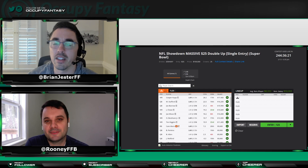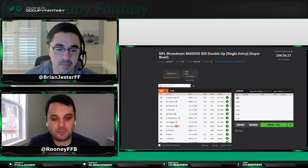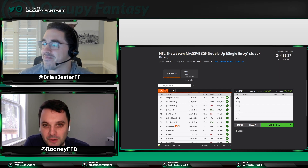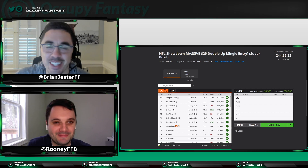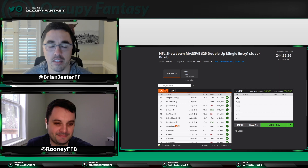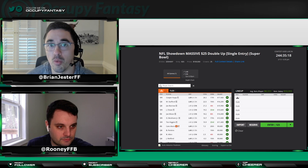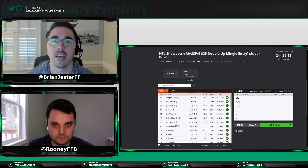Chris makes his own projections, so it's going to be great insight for this particular video. In this video we'll talk about general showdown low-risk strategy for 50-50s, double-ups, and head-to-heads. We'll talk about Chris's projections and what they mean for this slate and how to build a proper low-risk lineup on either FanDuel or DraftKings. It'll be about 10 minutes — a quick video to get you what you need.